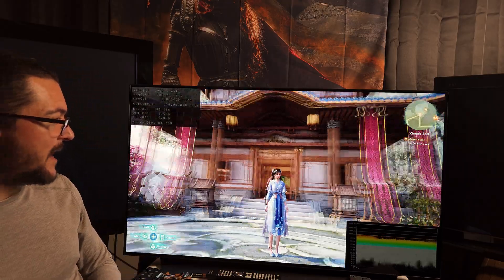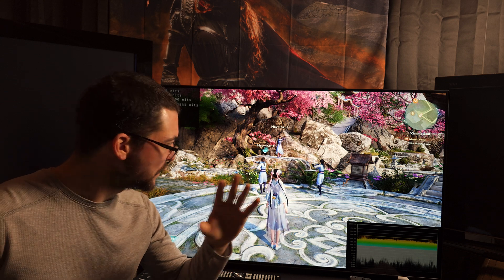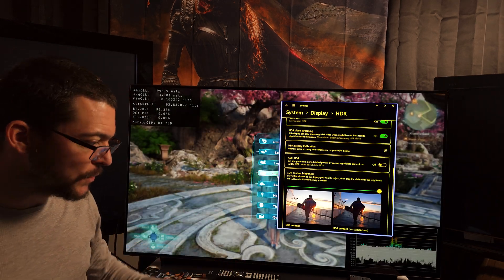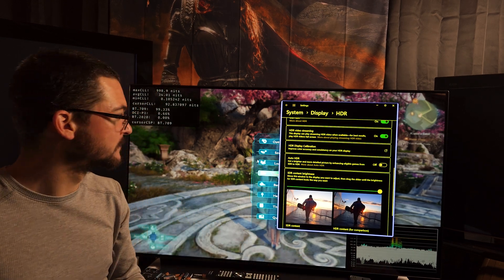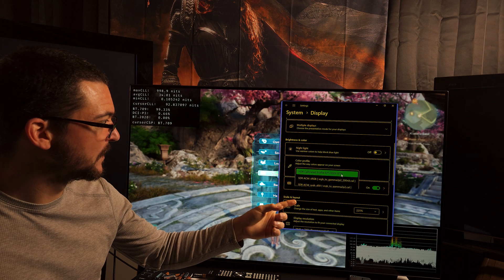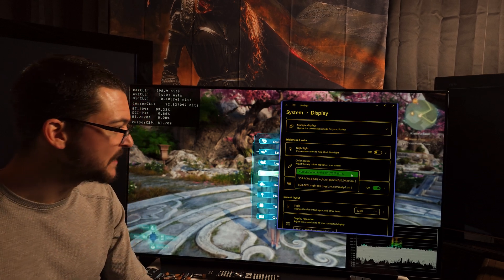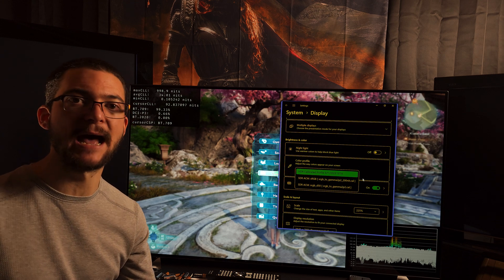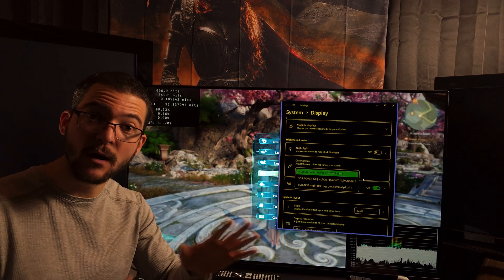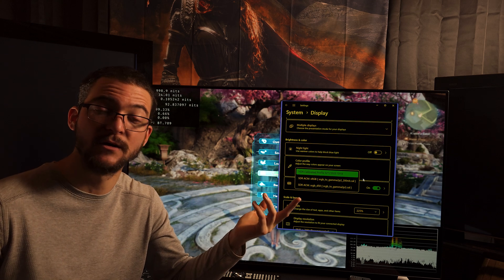After you test this with multiple games, you will see that most of the games are Gamma 2.2. And when the games are Gamma 2.2, come here and use the ICC profile I shared with you. All you have to do is come to your display settings and change the color profile to the sRGB D50 that I shared with you. That's all you have to do for most games, because most games are Gamma 2.2. When you use that, Auto HDR on Windows 11 is going to look perfect — absolutely amazing — and SDR too. Even if the game doesn't support Auto HDR, it doesn't matter.